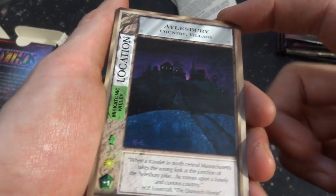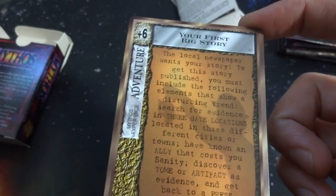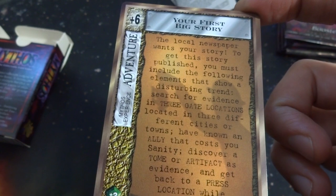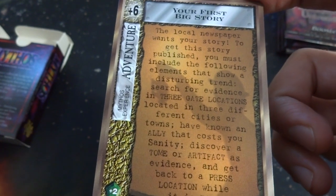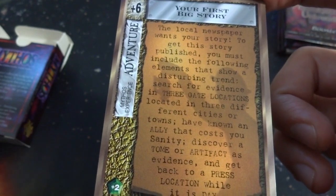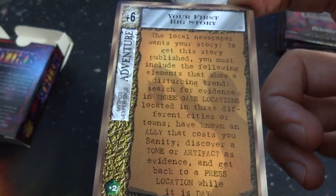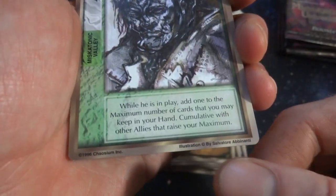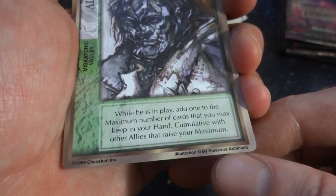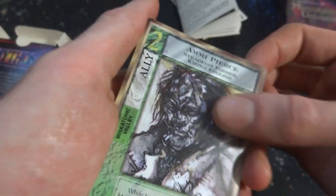Ailesburg Country Village location. Your First Big Story — the local newspaper wants your story. To get this story published, you must include the following elements that show a disturbing trend: search for evidence in three gate locations in different cities or towns, have known an ally that cost your sanity, discovered a tome or artifact as evidence, and get back to the press location in its day. Got a Pierce — he's a farmer, knows English. Crazy looking art by Salvatore Abinati — like pencil work or something. Just bizarre, love it.